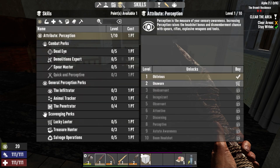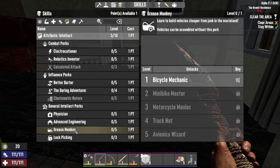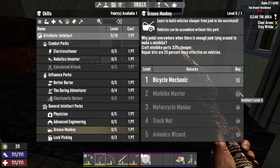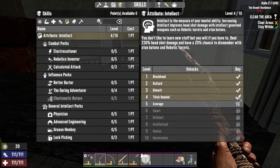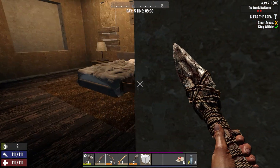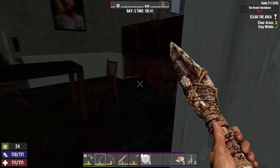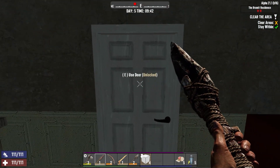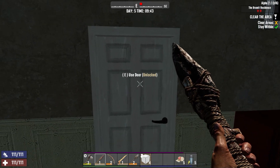Wait, I just realized something — I have a freaking skill point. I need to get the grease. That's going to be up to five — wait, I have three. Let's do it — boom. Okay, now I can start working on that. I didn't see where she came from. Love the doors — love these doors, my gosh.